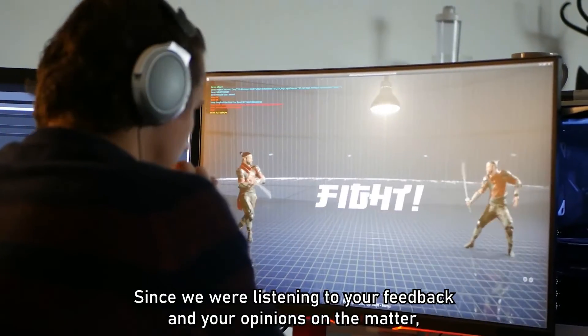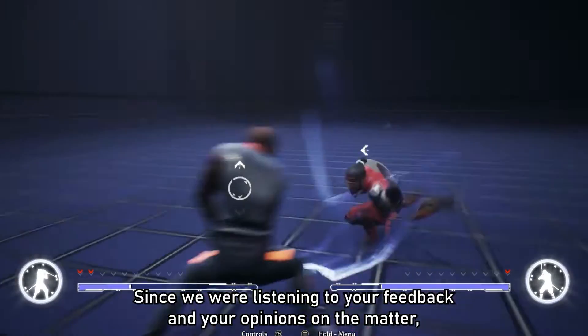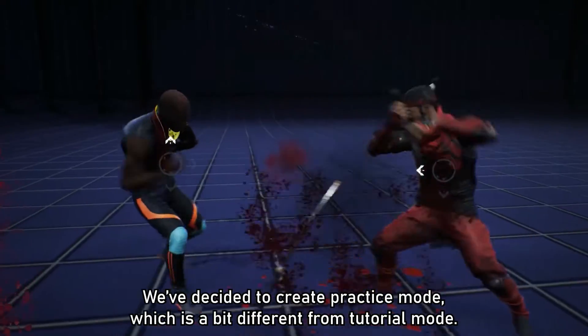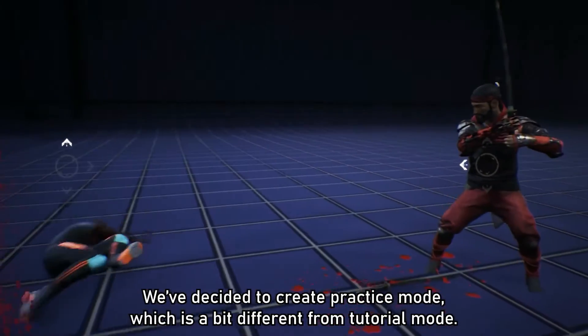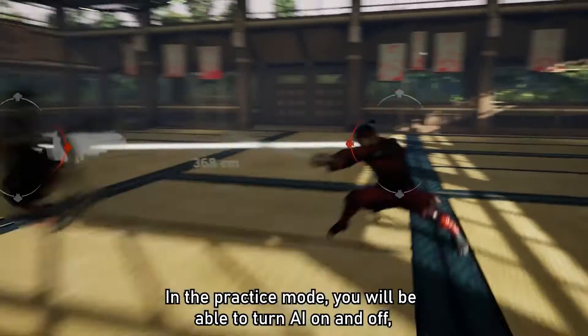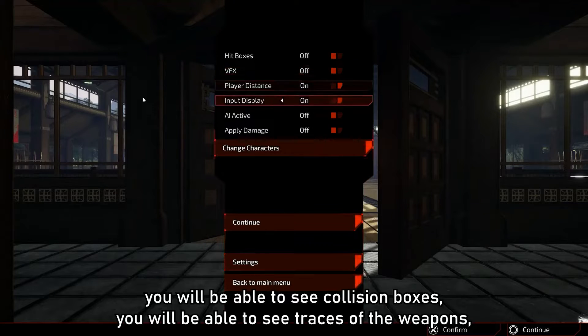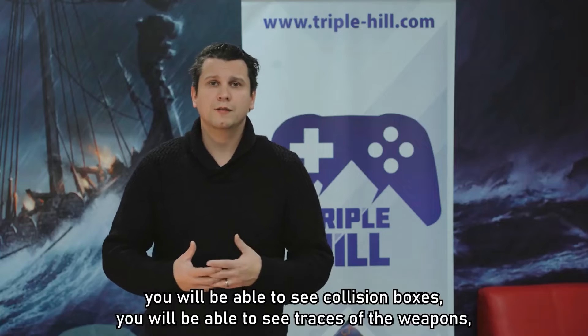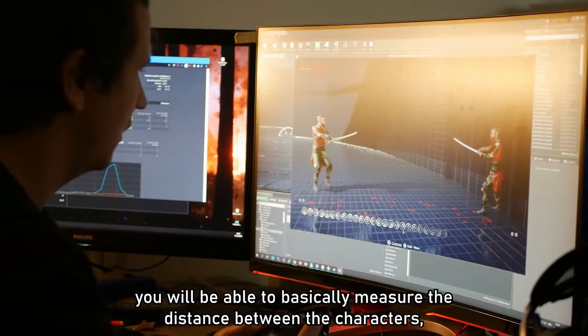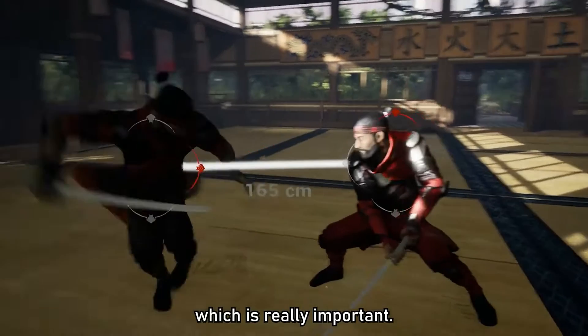Since we were listening to your feedback and your opinions on the matter, we decided to create a practice mode, which is a bit different from tutorial mode. In the practice mode you will be able to turn AI on and off, you will be able to see the collision boxes, you will be able to see traces of the weapons, and you will be able to basically measure the distance between the characters, which is really important.